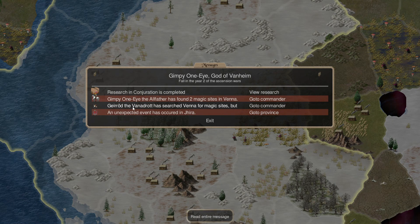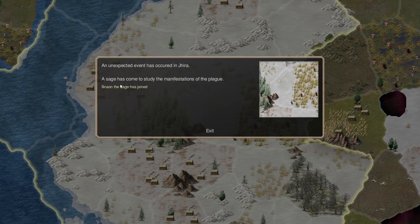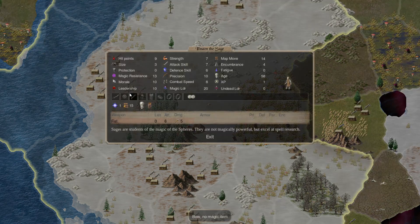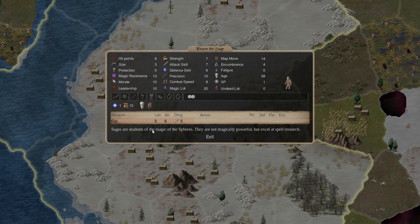Found two items. Search. Unexpected of Anaskert and Jira — the sage has come to study the manifestations of the plague. The sage has joined. That would be that guy — sage for students, the magic of the sphere. They are not magically powerful but excel at spell research.